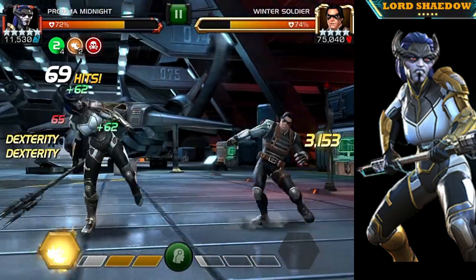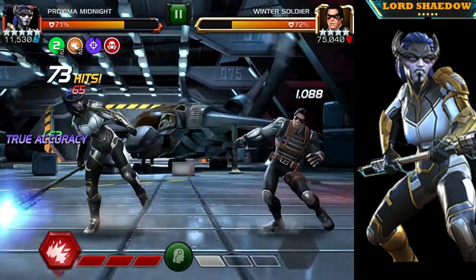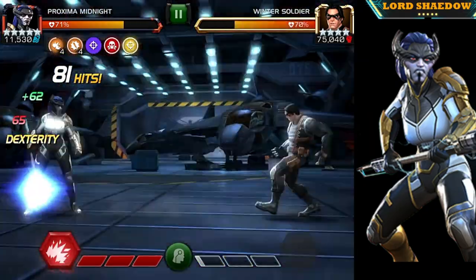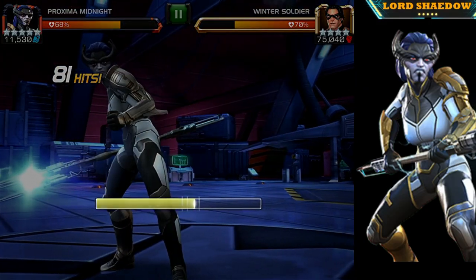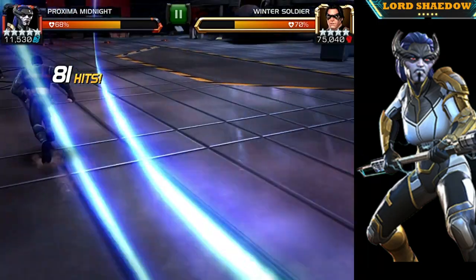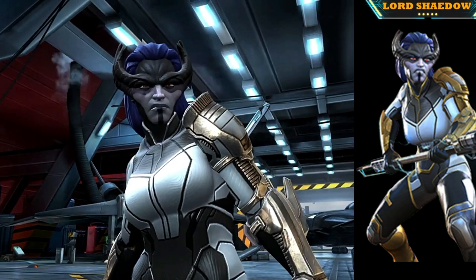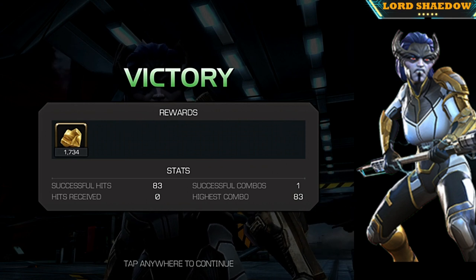Now we've got the Intercept mission — the one I hate the most. You can see me going in, and this time he's playing nicely with me. All three missions are now complete. Watch what happens when I fire off my Special 3 with all those temporary prowess buffs and the permanent prowess active — look at that damage! Look at this damage, guys! That's some nasty damage. Fight's over.